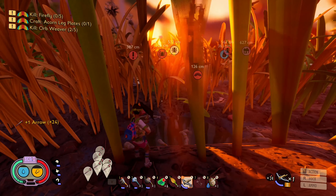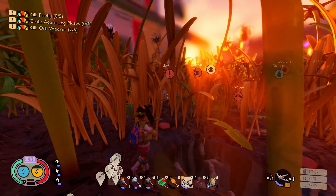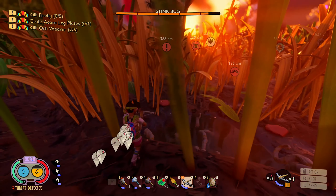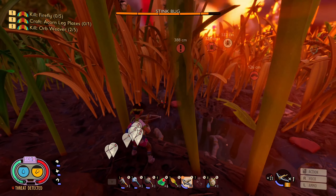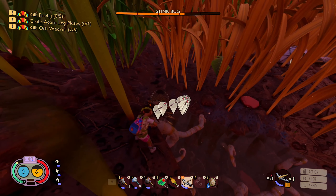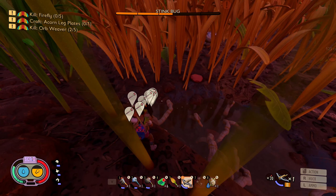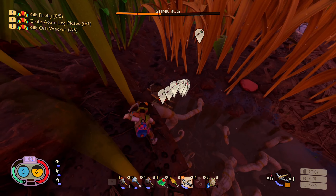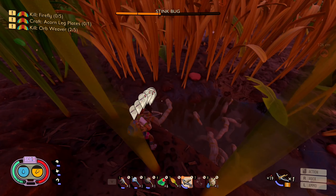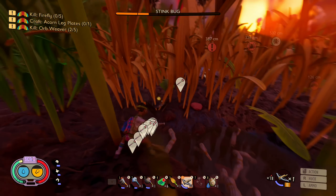Now if you wanted to get a bit more hands-on — I always get myself killed doing the hands-on version. We'll get them low so I only have to hit him a few times. Basically, they have a few different attacks. One of them just pounces on you and releases the gas.